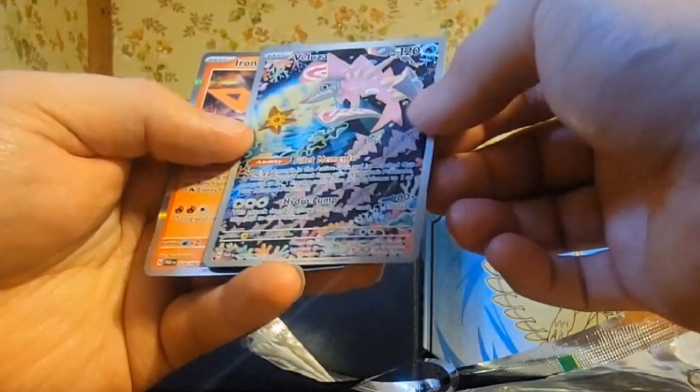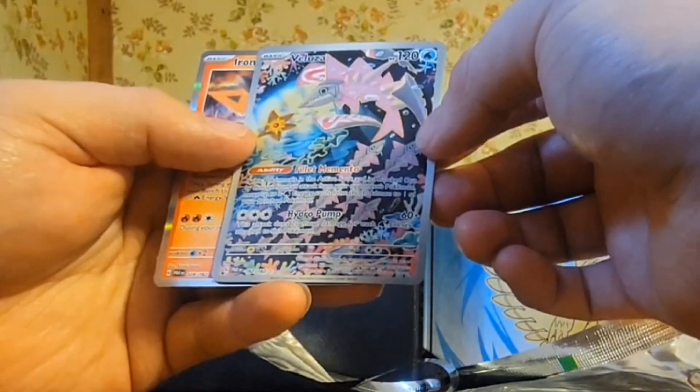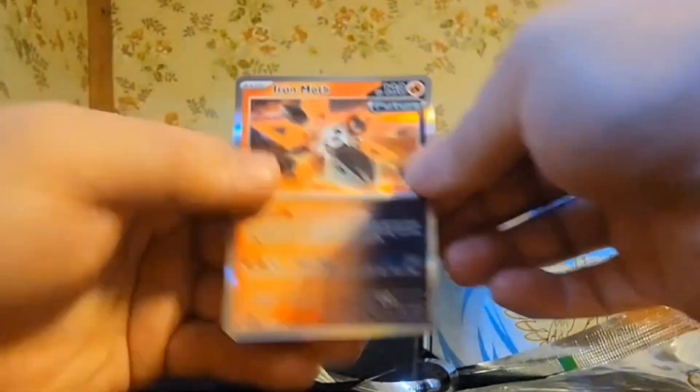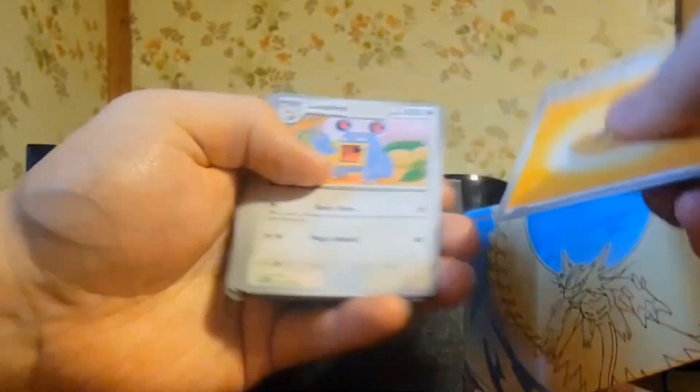Bruise Bonnet — I don't know if that's a full art or an alt art. I think that's just a general full art. But a Balooza full art — place that to the side — and an Iron Maw. Got our first full art! Electric energy there, basic electric energy.